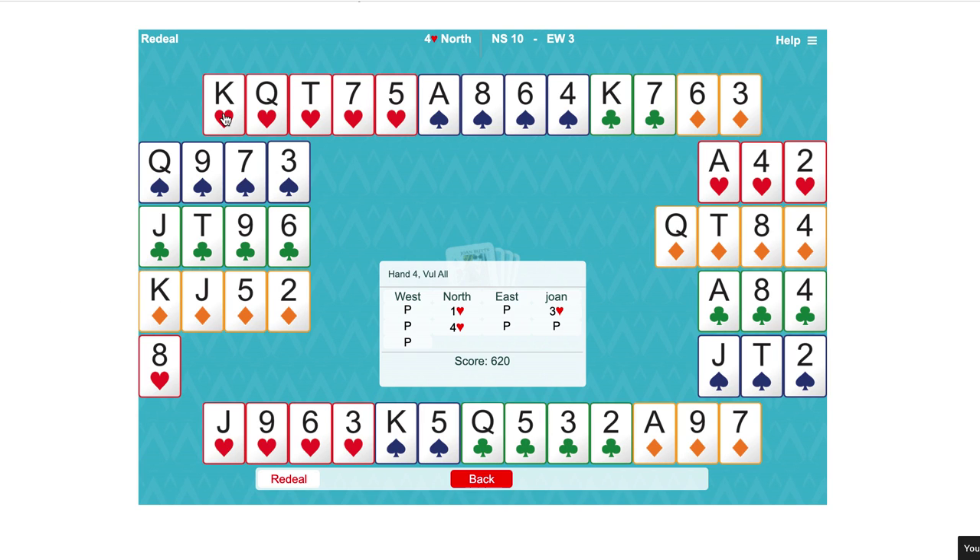Although north had a minimum opening hand of twelve high card points, when we said three hearts they could also add for their shortages, which were very valuable. Having a diamond doubleton meant we didn't lose two diamond tricks, we only lost one. Having a club doubleton meant we only lost to the ace. And in the south hand, having a spade doubleton meant we were able to trump. Shortages, when you have a trump fit, definitely make the hand more valuable. When we chose to make a limit raise, partner doesn't need much to go on to game.